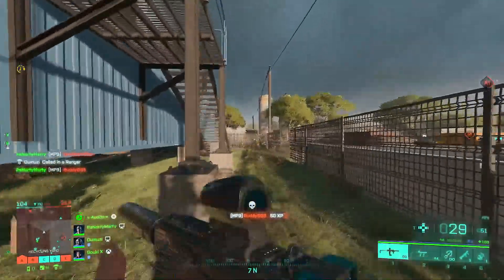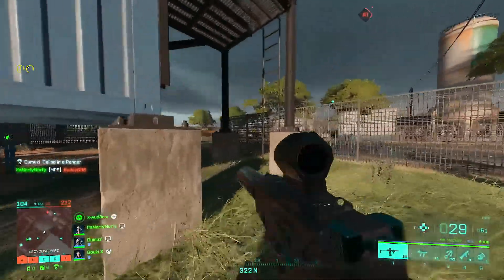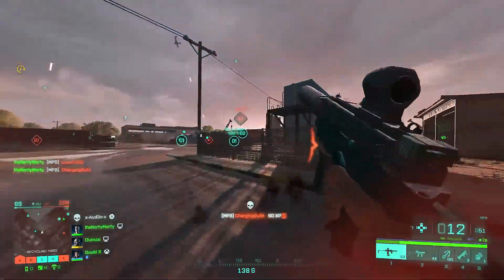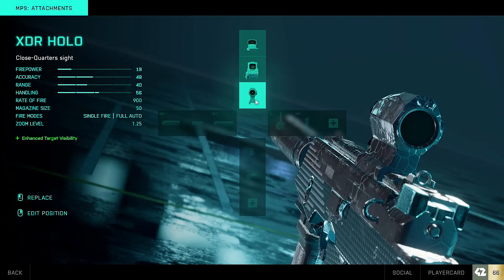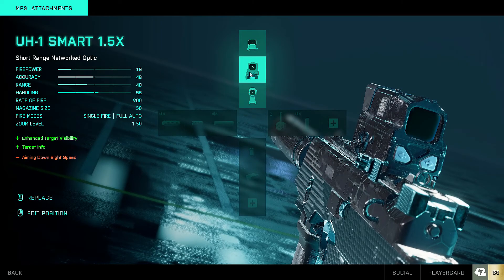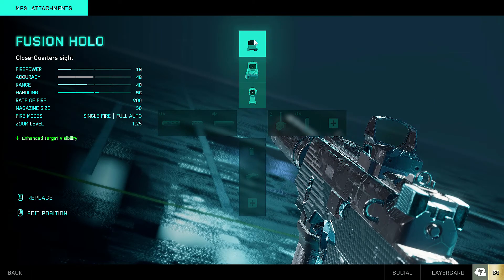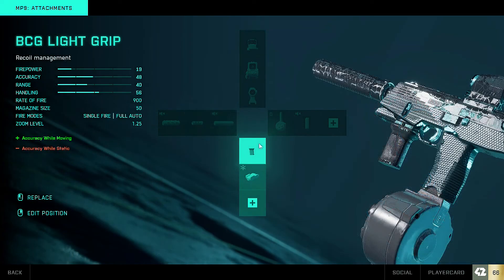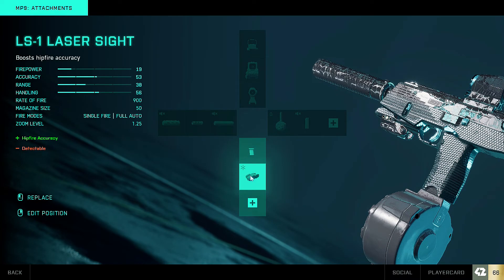But you have to put the time in with it first. Let me quickly run you through some of the attachments that I've predominantly been running with the MP9, just to give you a bit of an idea of how I've been playing it. Sight-wise there's no surprise we're running the XTR holo. We also have the UH1 Smart and the Fusion holo, but predominantly the XTR is the way to go for me. On the underbarrel front I've always run the BCG light grip — that accuracy while moving is a godsend. Sometimes I've mixed it up with the LS1 laser sight just for that hipfire accuracy.